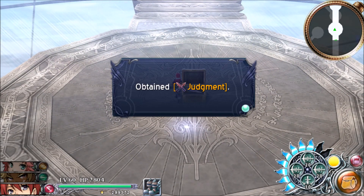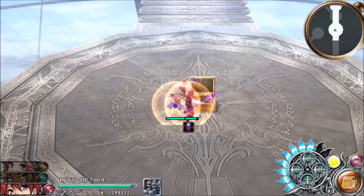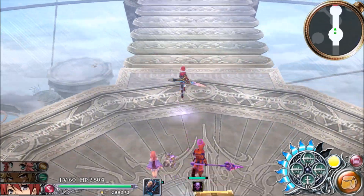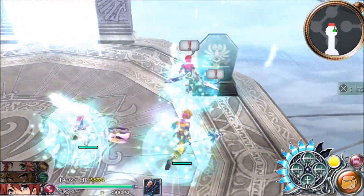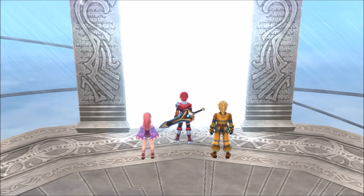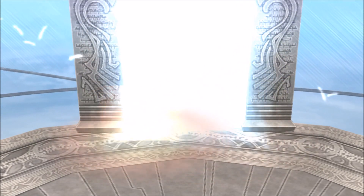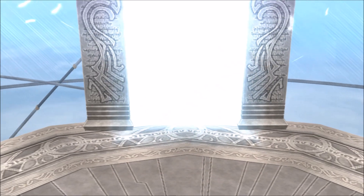And we get Judgment, the penultimate weapon for Karna. I'm still hitting the wrong buttons constantly. But with that, we've completed the silver door. These two doors are like night and day - one is really fun to go through and very intuitive, the other is just an effort in frustration. It's just awful.